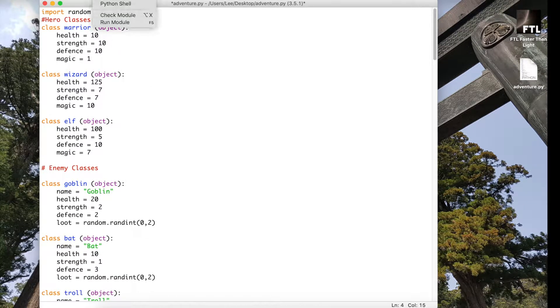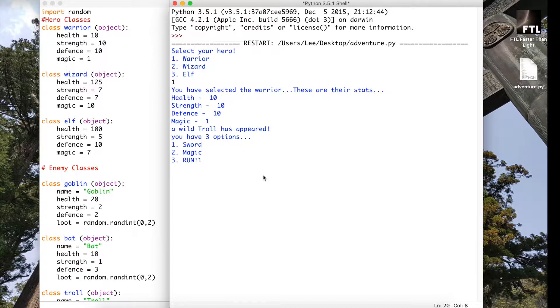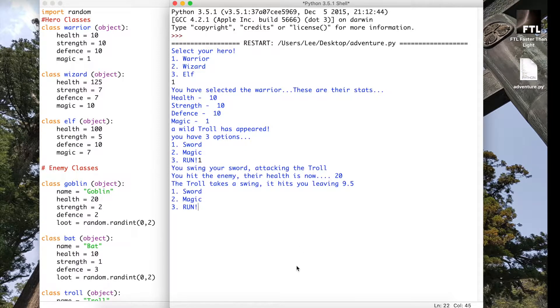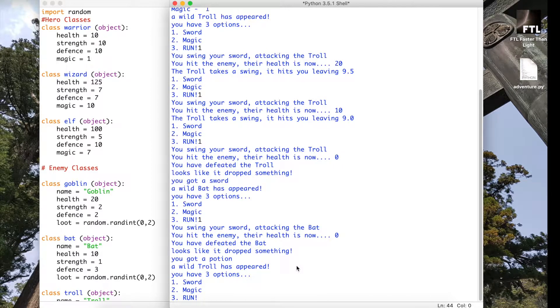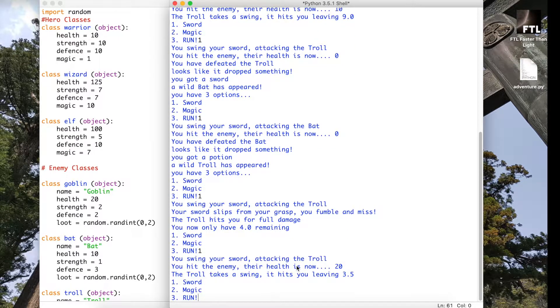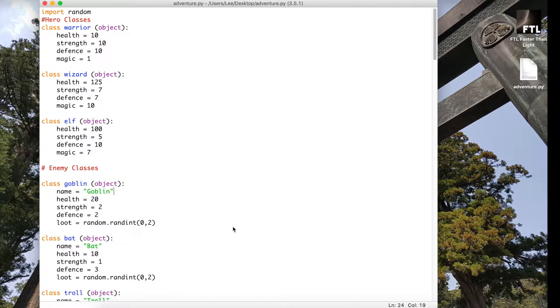Let's change him to 10 health so we can have a couple of goes. Warrior again, 10 health, troll — let's try the sword. We've got all the way down to the bottom, swung the sword, it's slipped, we've managed to not kill this last enemy, we've gone into minus health, and it says 'you have no health left, thanks for playing.' So how do we actually do the score part?